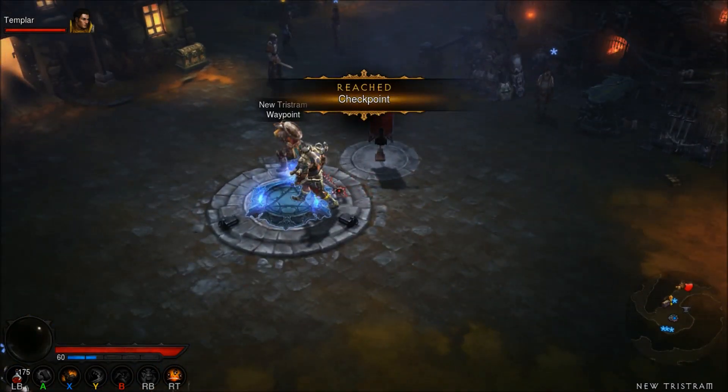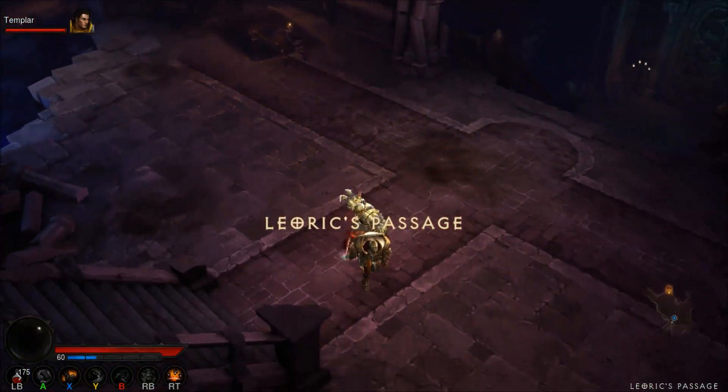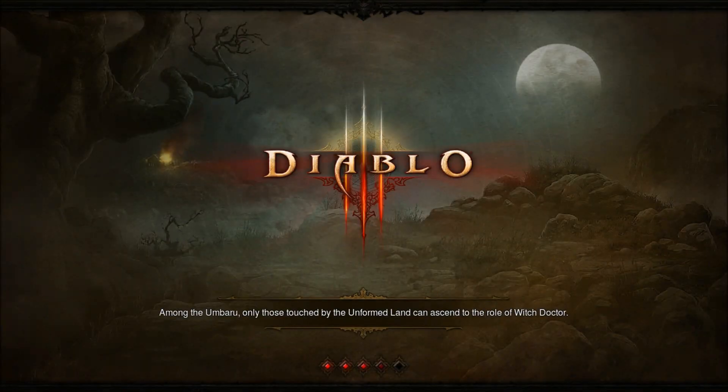Once you get in, take the waypoint to Cathedral Garden. After the waypoint, go to Leoric's Passage. Once here, take the stairs up to Cathedral Level 1, because Level 1 has an 80% drop rate compared to Level 2 at 20%. This is the best farming spot for the Black Mushroom.